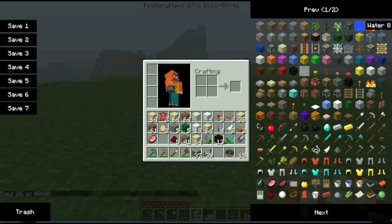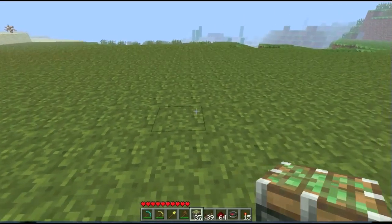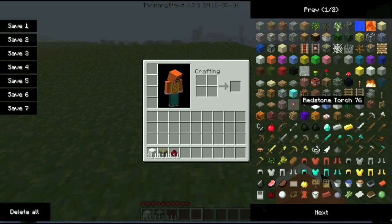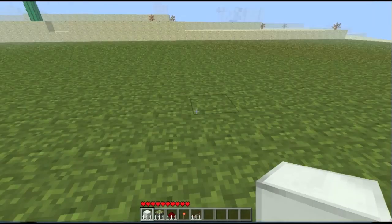We need some redstone — there it is. We're going to need some of this: some sticky pistons, some redstone, one redstone torch, and we need some redstone repeaters which are over here. And that's it. You're going to need — you don't actually need the iron blocks, but that's what I'm using to build. So that's good.